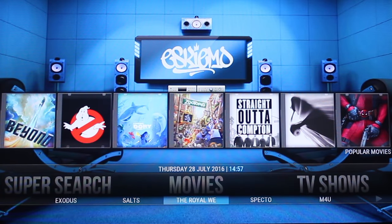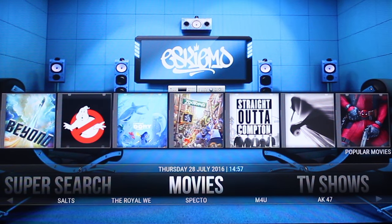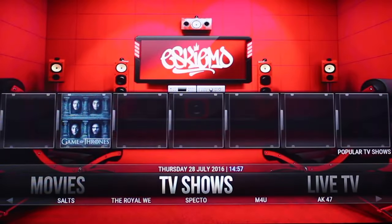Underneath the movies tab, if you have a quick look down, you've got your usual suspects. You've got Exodus, Saltz, The Royal We and Spectu. All really good add-ons and they're all great for movies. Great start there.